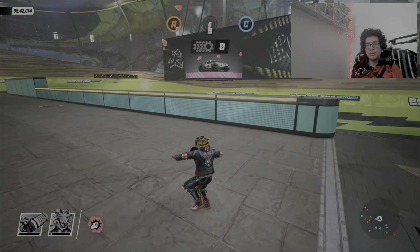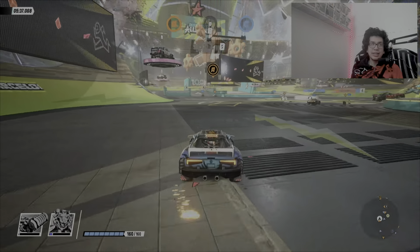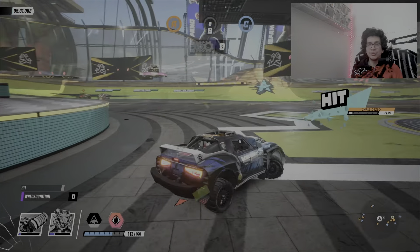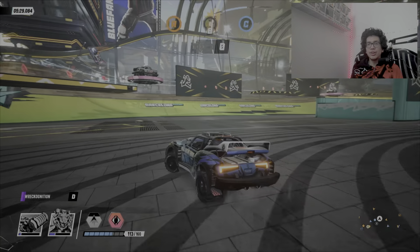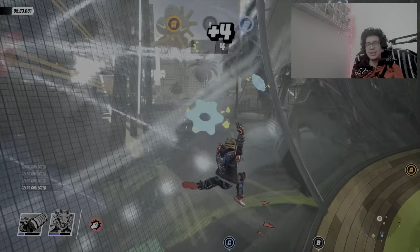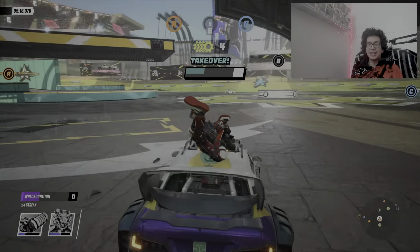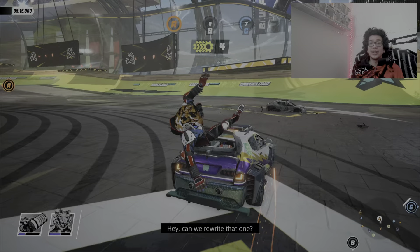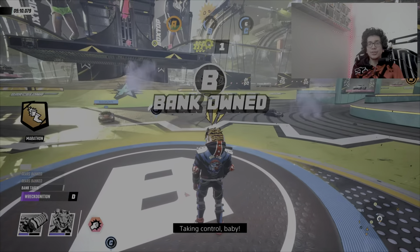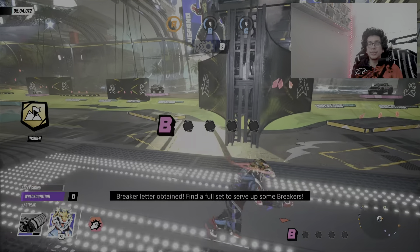Both teams start off with command posts A or C. B is neutral no matter what, and this game mode is a mixture of domination and capture the flag — that's the best way I could describe it. You generate gears by destroying enemy vehicles. The only way to grab these gears is by getting off your vehicle and picking them up, hoping no one destroys your car. Then you drive or walk to deposit them at a post. I walked to B and deposited four gears — you see on the top middle it went up plus four.